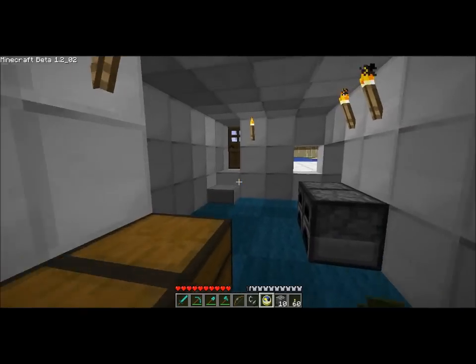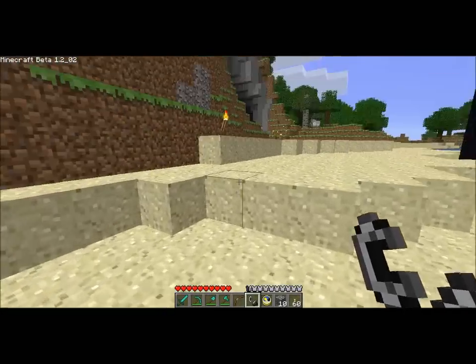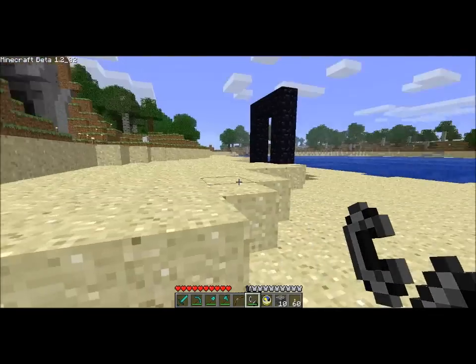We're going to go ahead and show you how to make some flint and steel, assuming that you've already got some obsidian. In order to make flint and steel, you take the flint and put one flint right there in the bottom of the crafting table, and you take an iron ingot and put it to the left and up one, and that is going to make flint and steel. What this does is it basically sets things on fire. You just right click and it sets things on fire, and it has a rather long bit of usage.